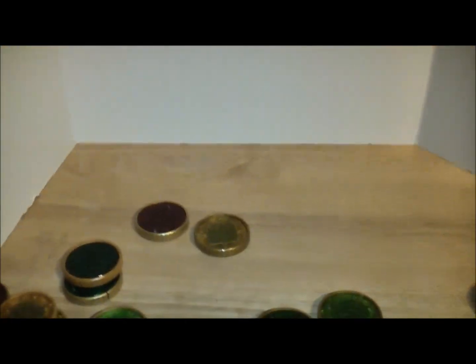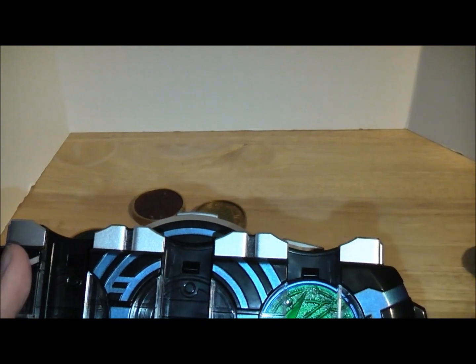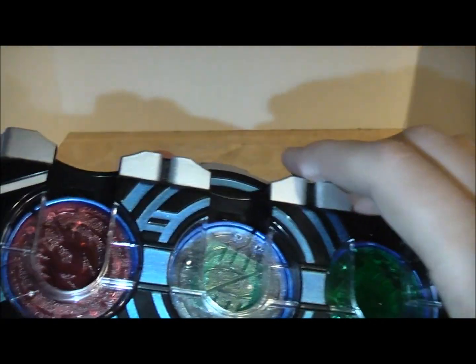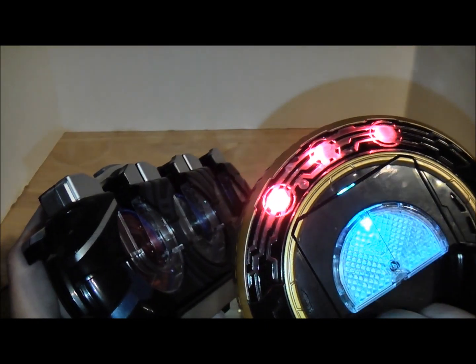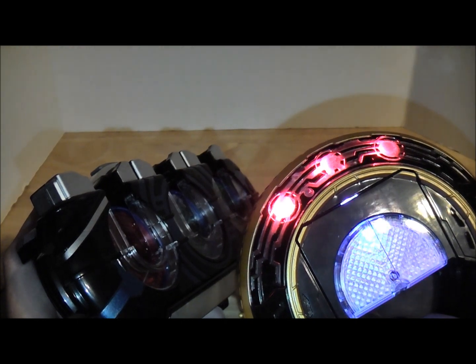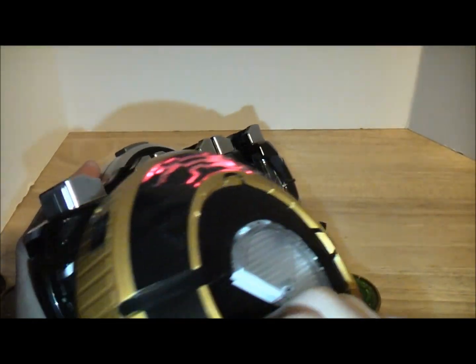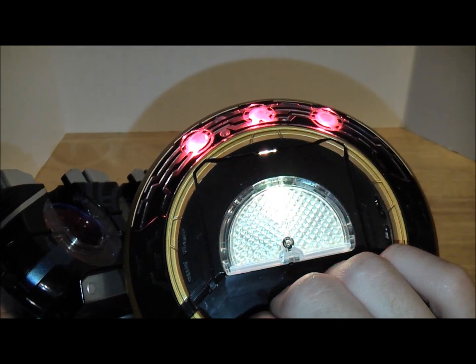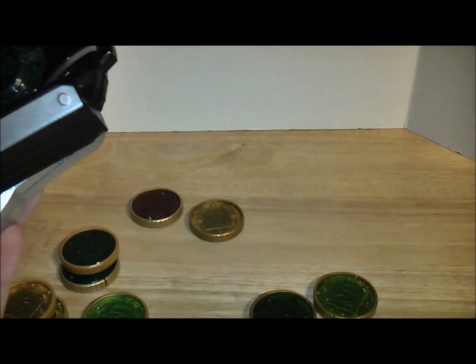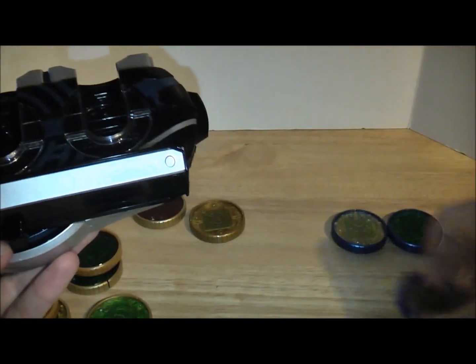Now I'll do a quick combo with some Rider medals and the OOO's Driver. Let's do Double, Ryuki, and Faiz. I'm not going to tilt it. Those make their noises — and let's switch Faiz out for Kiva because I can. I'm not going to go over all the combinations because it would take forever, and there's nothing really spectacular about doing combos with these.